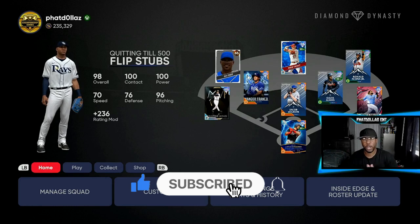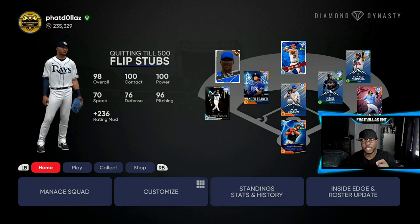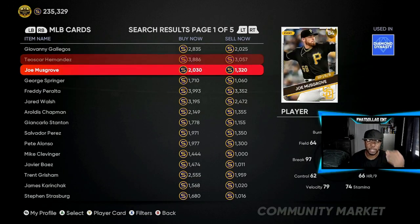The last roster update was crazy — nobody expected Gallo to get a plus four. So now we're going to invest into cards that have a chance to go up to diamond, but also have a chance to give you max profit if you sell leading up to the price increase. What we want to do is get cards like the Musgroves that didn't go up last time for 1,320, and once the price rises up to 3,800–4,000 stubs, that's when you want to sell them all off. Get as many cards as possible right now, thinking four to five days down the line.